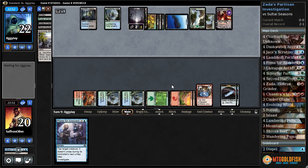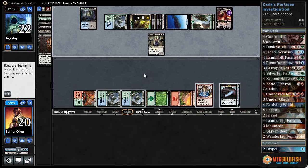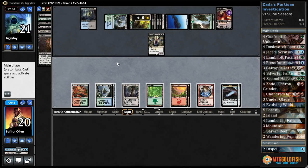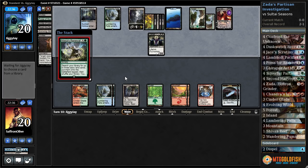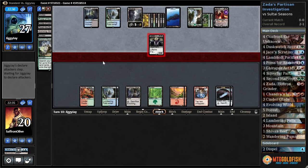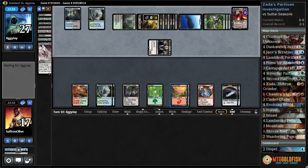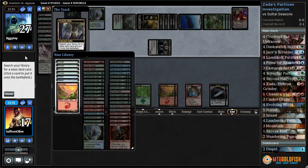Draws a card, loses a life. Duress can take Press for Answers. Kalitas, Traitor of — ping our opponent. We draw an Evolving Wilds, not great. Draws a card, loses a life. Another Nissa's Renewal. This seems like it might be a hard matchup — they have a lot of removal. Painful Truces. I don't know why you'd play Read the Bones and Painful Truces. Seems like one has to be better than the other.